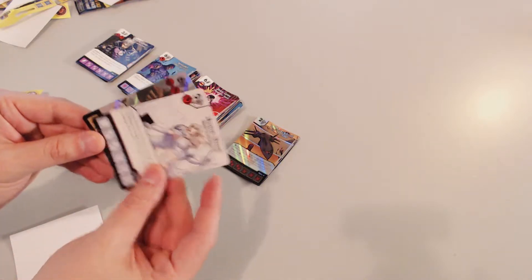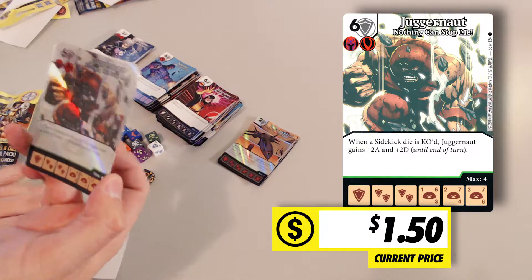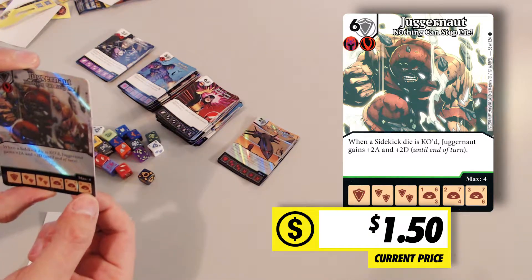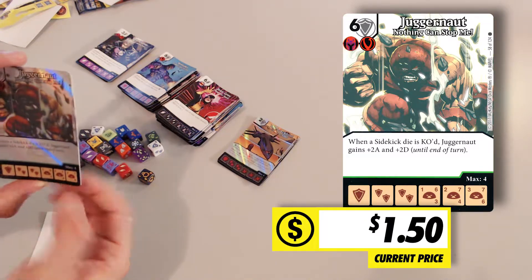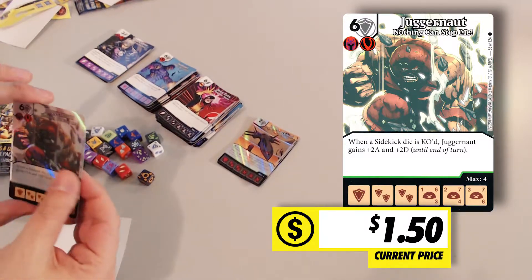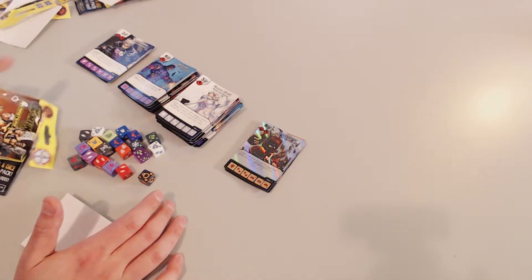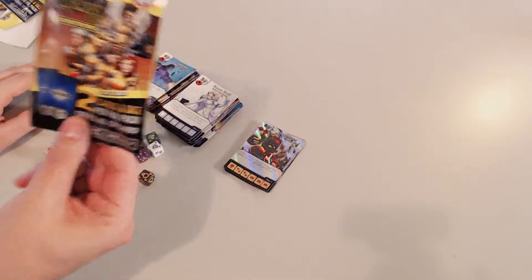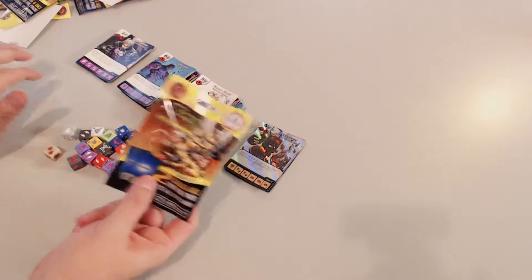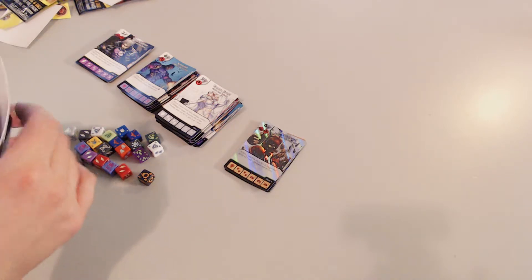A foil — green, Juggernaut. When a sidekick die is knocked out, Juggernaut gains two attack, two defense until end of turn. Level one is a 6/3, level two is a 7/4, potentially plus 2/2 — very playable. Last pack for the video. I feel like we do a pretty good job of getting one ultra rare on cam. I broke some Guardians of the Galaxy in between, not on camera, and I did not get one. Let's see what we get.